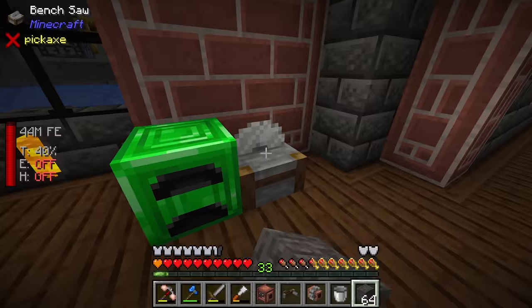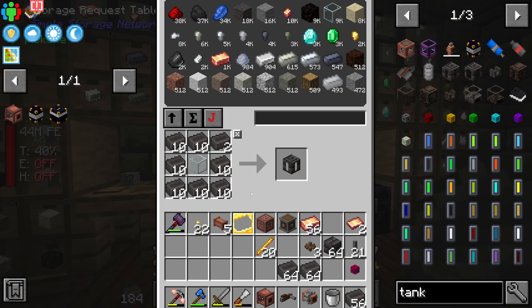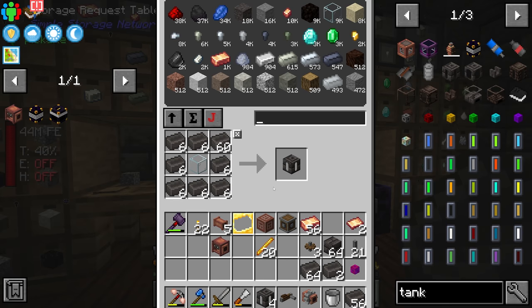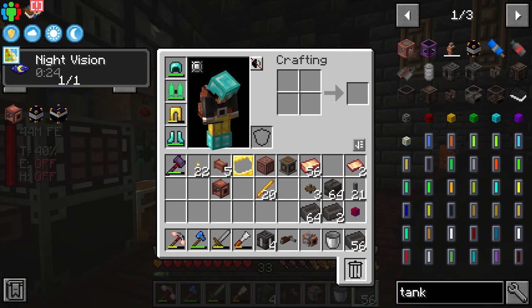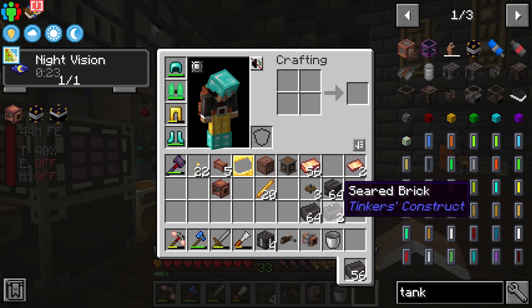We could craft maybe four of these — each one can hold 4,000 millibuckets, so four buckets worth of fluid. The idea is to take these to the Nether, fill them with lava, and bring back 16 buckets to put in the smeltery. Also, a quick note: there's a trash can icon at the bottom of the inventory. You can move it around and place it wherever you like. Any item you put in there stays until you put another item on top of it, so it's a safe way to delete unwanted items.